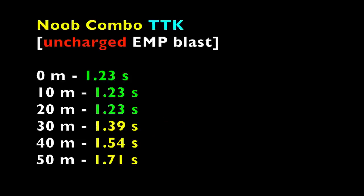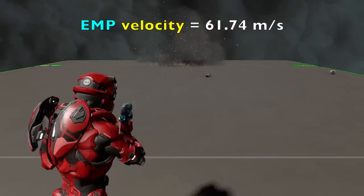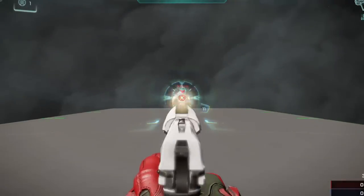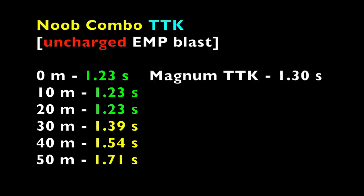From 30 to 50 meters, the TTK numbers are still dependent on the EMP charge time of 0.9 seconds, but now instead of the 0.33 second weapon switch time, the EMP travel time plays a key role. Due to the EMP projectile velocity of 61.74 meters per second, you will actually have to wait until the EMP reaches your enemy to break the shield, which takes longer than the 0.33 second switch time — thus the increasing TTK. From 0 to 20 meters you get a 1.23 second TTK, which is 0.07 seconds faster than the magnum's 1.3 second TTK, and then from 30 to 50 meters the TTK keeps increasing with distance.